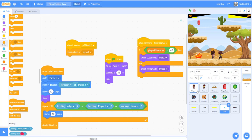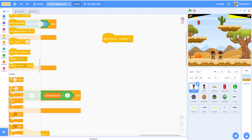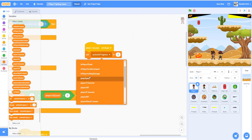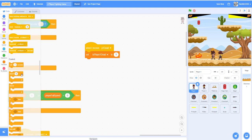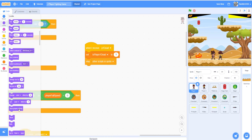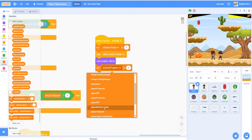Now we can work on what happens if player one or player two is dead. When I receive 'p1 dead', set the variable 'is player 1 dead' to 'y' which means yes. Then stop other scripts in the sprite because it is dead. Get the stop block and click the triangle - stop other scripts in the sprite. Clear graphic effects so it won't change color anymore once dead. Set the player attack costume to 0 so it goes back to the first attack costume.